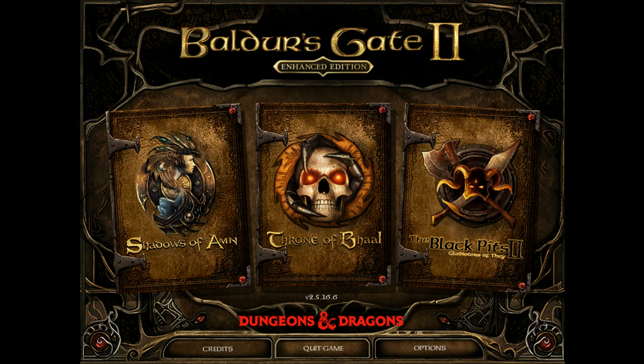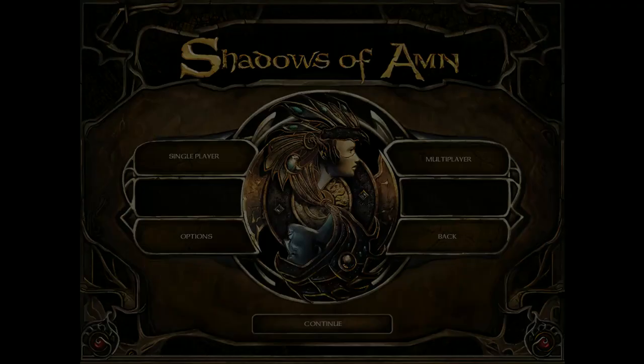Let me explain about Baldur's Gate 2 and the three modules that are along with it. First is Shadows of Amn — this is what this guide will cover. It starts off from a mid-level campaign to a high-level campaign. Throne of Bhaal starts off in the epic levels, and in the Black Pits it starts from mid to epics. We're going to focus on Shadows of Amn.